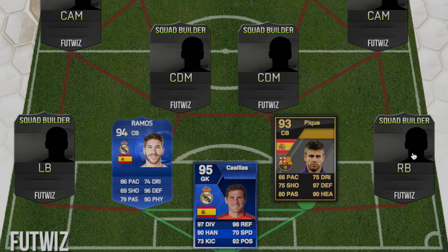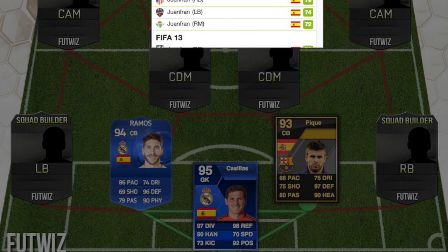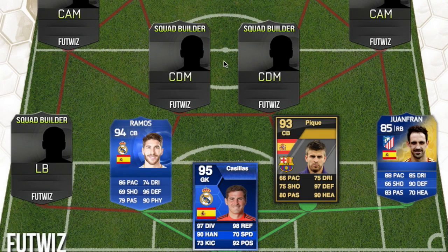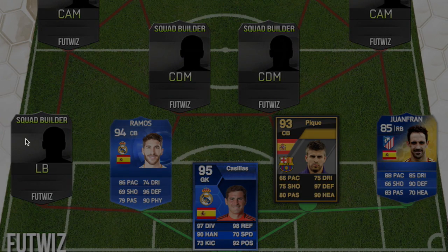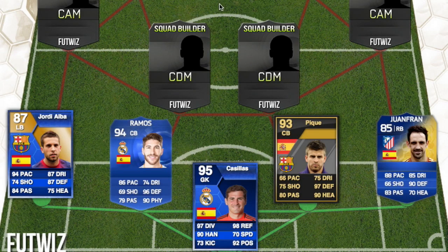Then we go on to Pique, who had a 93 rated card back in FIFA 12 — I'm pretty sure that was a Team of the Year. At right back we have Juan Fran, who has had the highest rated right back card in FIFA. Then there's Carvajal, who had an 85 rated Team of the Season in FIFA 14. At left back we have Jordi Alba, who had an 87 rated card in FIFA 13 as a Team of the Season. Most players in this team are in the 90s, apart from Juan Fran and Jordi Alba.